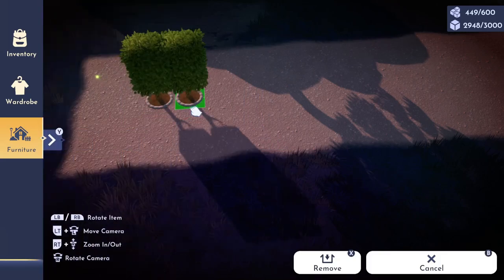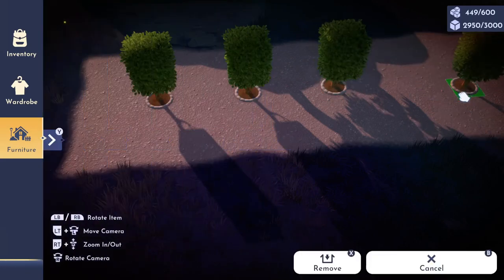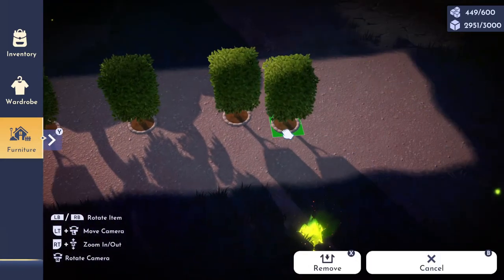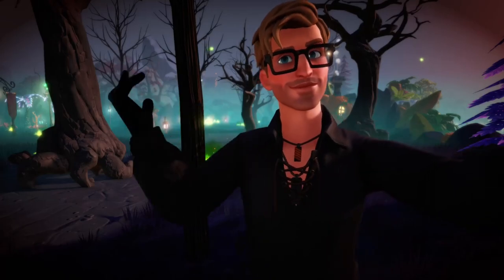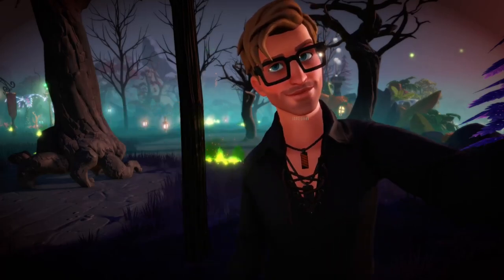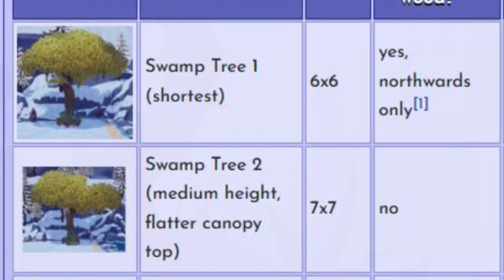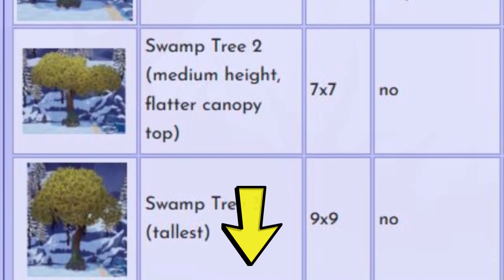Once you've laid your foundation, it's time to place your trees. I prefer to use the plaza tree, as it's one of the few trees that can be placed atop pathing. The plaza tree also does not require much room. It's important to note that the tree you choose has absolutely no effect on what kind of wood is dropped — only the biome can impact that. Some trees in the game do not drop wood at all. If you're unsure about a particular tree, you can find out if it drops wood on the Disney Dreamlight wiki page — I'll leave a link in the video description down below.